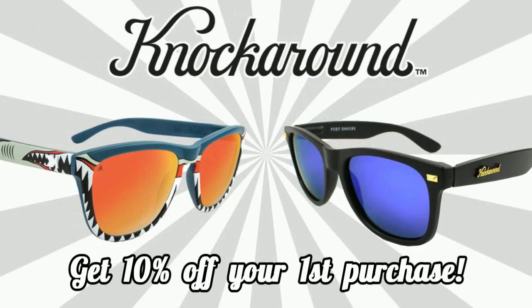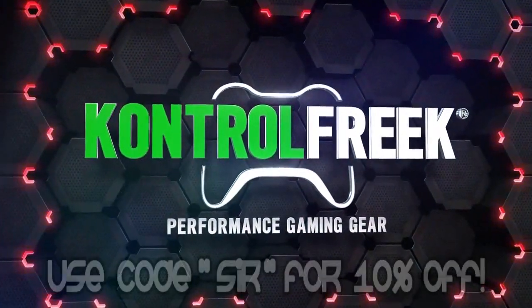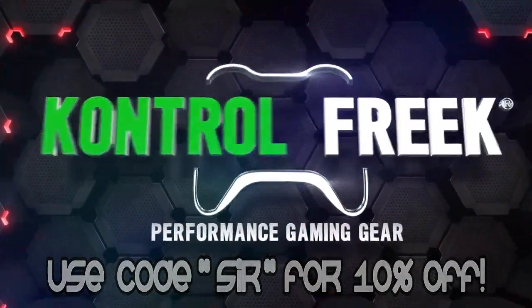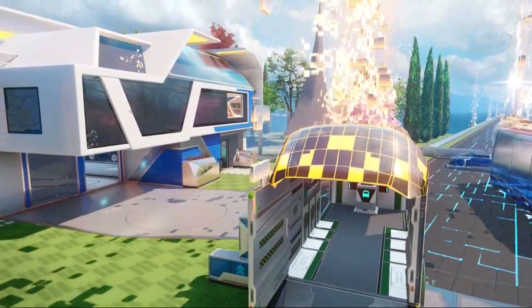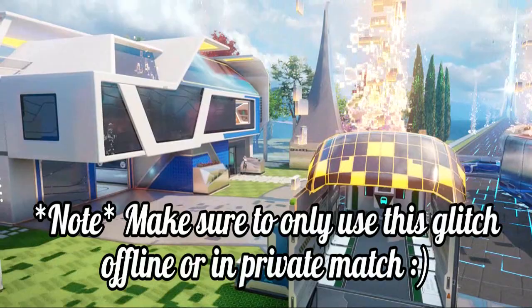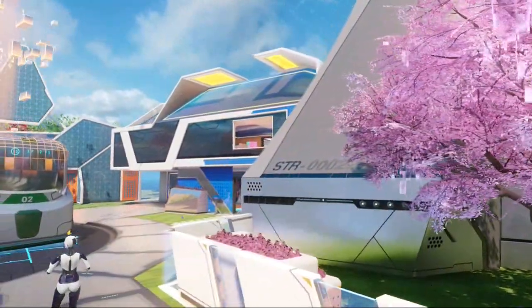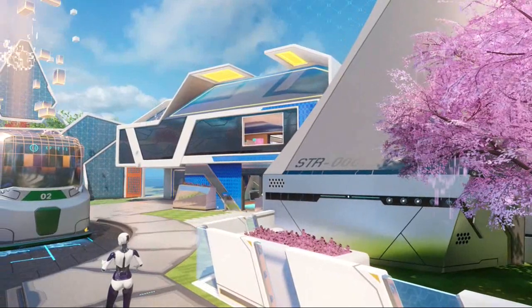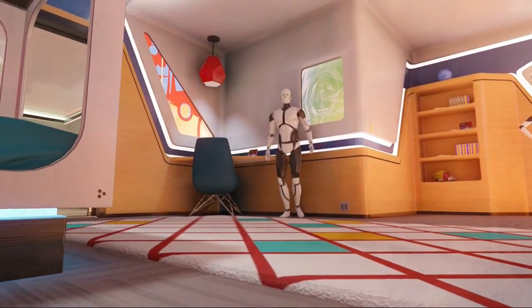Hey, how's it going guys? It's the llamasur here. Welcome back to another Black Ops 3 glitch video. Today I have for you an awesome brand new Nuketown wall breach hiding spot. What makes this spot so amazing is that it requires absolutely no equipment, no special perks, no killstreaks — you can just go into a game and do this glitch right away. Before I get into the video, remember to leave a like down below if you learned something new or enjoyed this video. Let me show you how to do this.